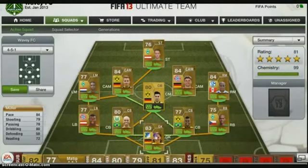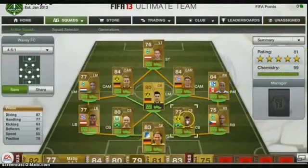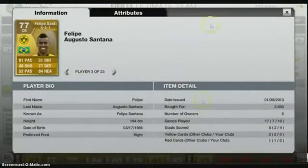So let's start. In goal I have Very Safe — I picked him up for 1.8k. He has 193cm, which is good for a goalkeeper. He's got 91 reflexes, 87 diving. This guy performs better than other goalkeepers, that's why I picked him up.